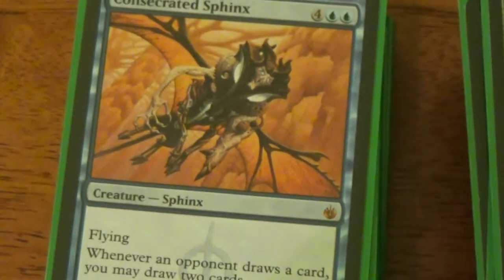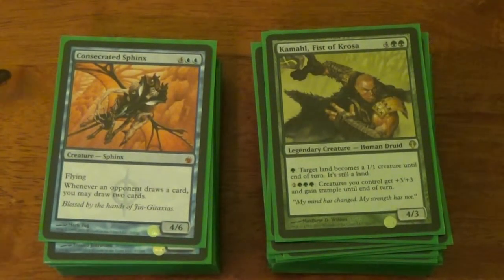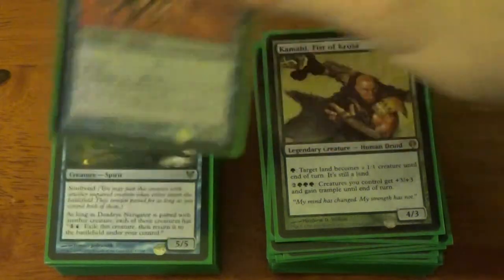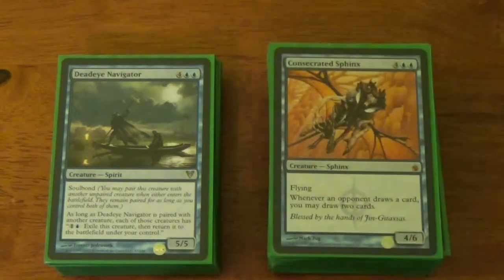Consecrated Sphinx — sweet Jesus. Public Enemy Number One, somebody call the police. Six mana, flyer, draw cards on other people's turns. He never lasts too long, but if I can get six cards out of him — that's two turns worth — hey, let him go to the bin, he's served his purpose. That's what all good soldiers do. Deadeye Navigator — that sumbitch. He's done so much nasty stuff in his time. He's got a rap sheet a mile long. Officers spot him on the street, they arrest him on the spot — not because he did something, but because he has the potential to do something. Better safe than sorry.